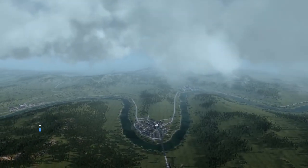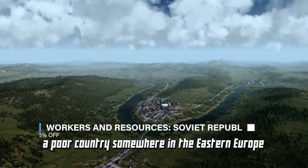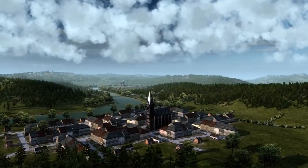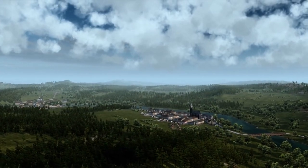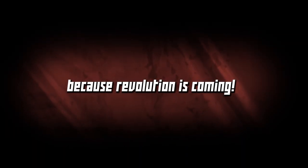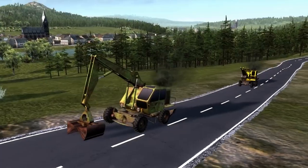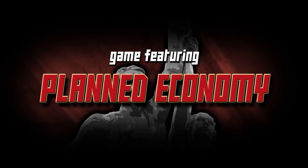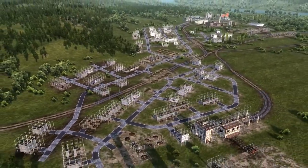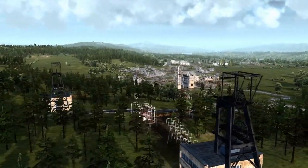In Workers and Resources: Soviet Republic, you are tasked with building and managing a thriving socialist society. The game is a city-building and management game set in the Soviet Union, where you're tasked with designing and constructing buildings, roads, and all the other infrastructure you need to support the lives of your glorious citizens. You've also got to manage your resources and your finances to ensure the prosperity of your socialist state.